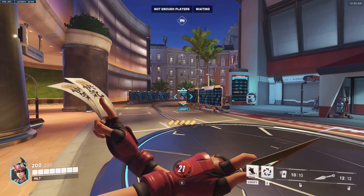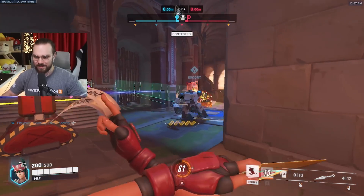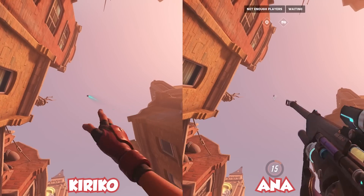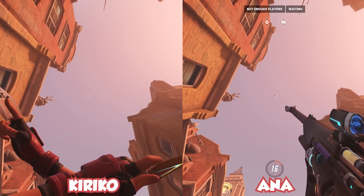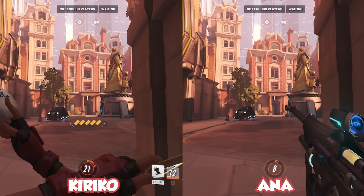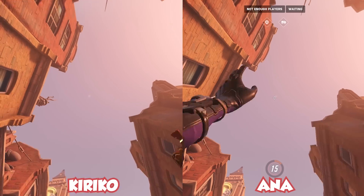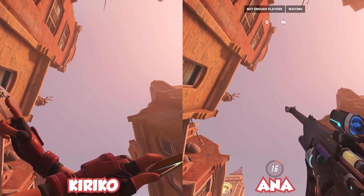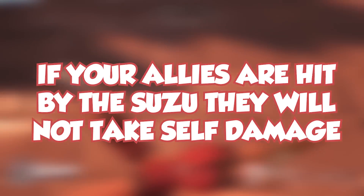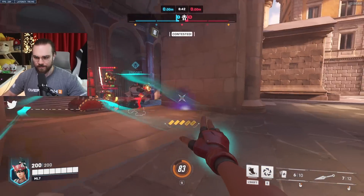You can travel further than the maximum swift step range if you time it right. Protection Suzu makes you and nearby allies briefly invulnerable while giving them a small amount of healing. It also cleanses most negative effects and has a small knockback. This ability travels slightly faster than Ana's nade, so aim a little lower for long-distance throws. The suzu stays up for 7 seconds in flight and its cooldown is 14 seconds, so it will be back up when it lands. If allies are hit by the suzu they will not take self-damage — your Tracer can't die from her own pulse bomb, but your Soldier can't rocket jump either.